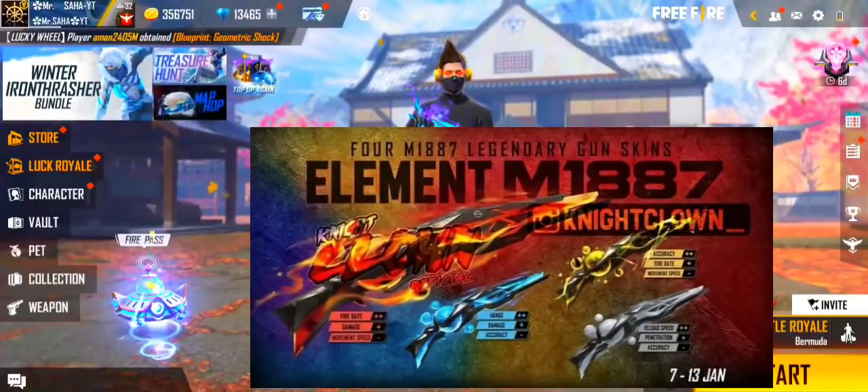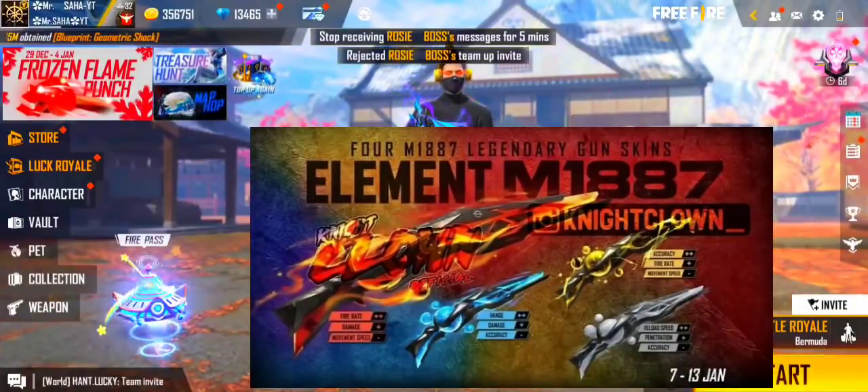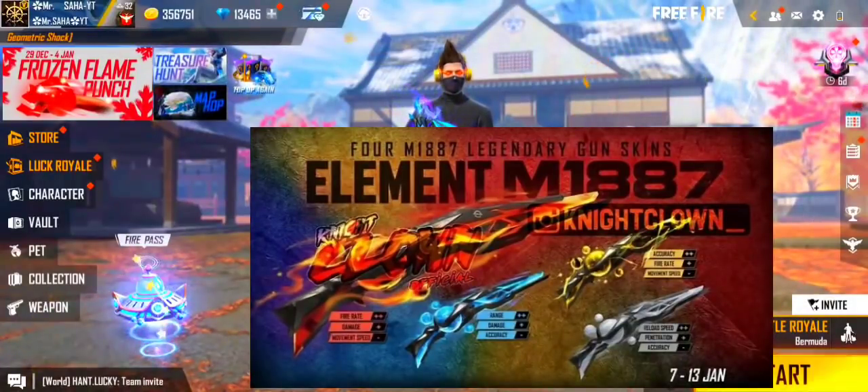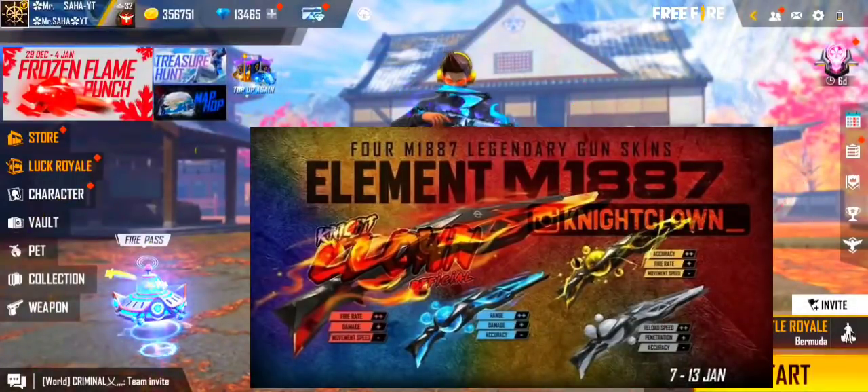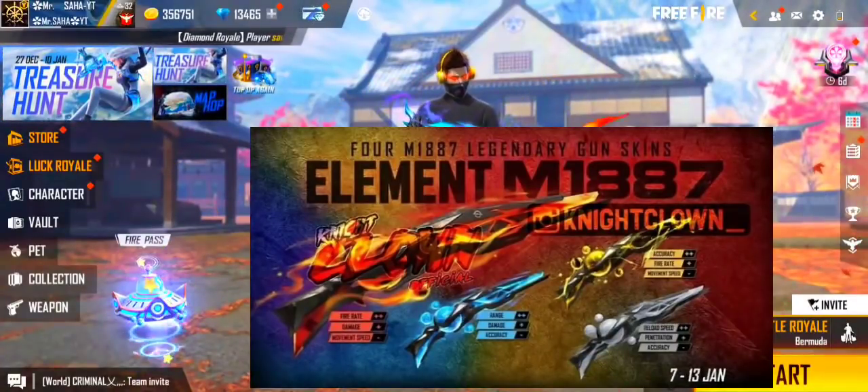Rate of fire is double, damage is plus, movement is minus. This is blue color — the color represents the ability. Range is double, damage is plus, accuracy is minus. This is the blue color, meaning the second top.